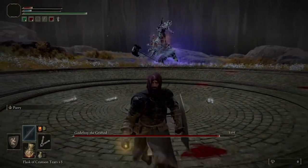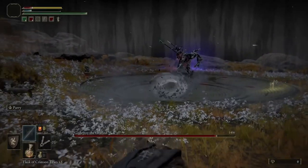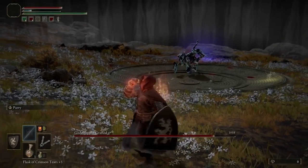Now to get the Rotten Breath, you are going to have to have a Dragonheart, and you have to go to the Dragon Communion in Khalid. Once you get that, it's like super poison, but it's also a weapon.